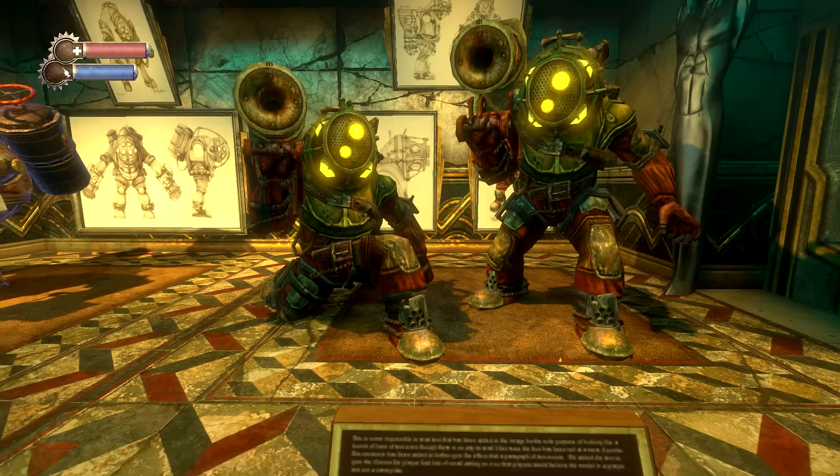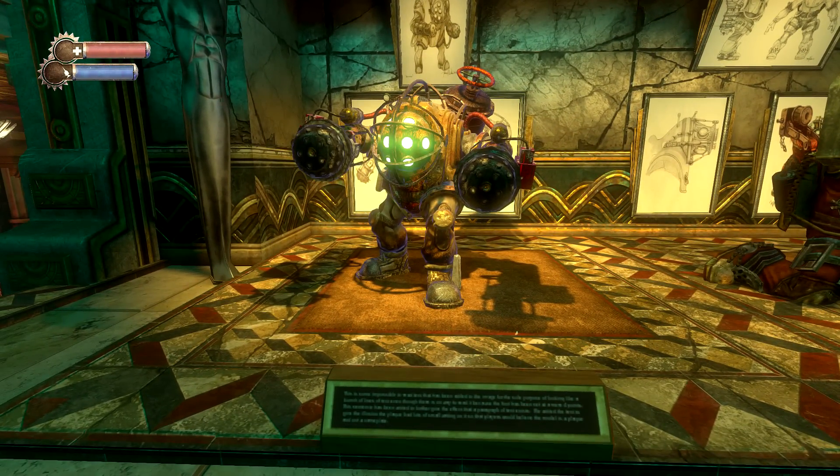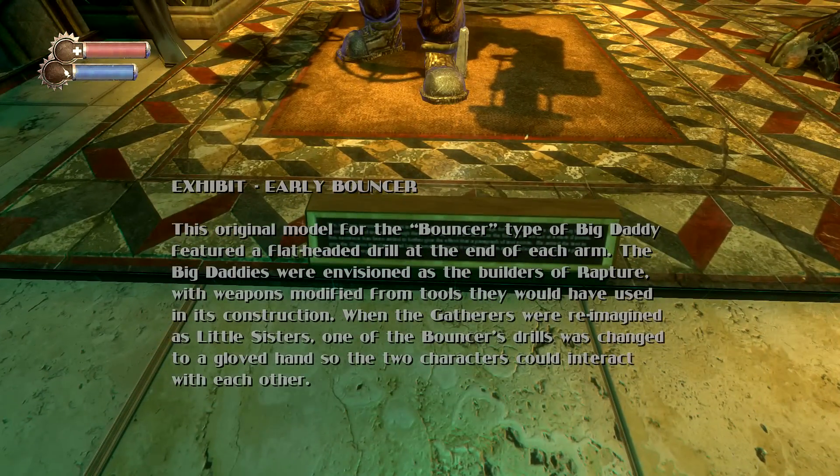Next, we have another Big Daddy — this one looks absolutely terrifying. This was the early model for the Bouncer. The original model featured a flat-headed drill at the end of each arm. The Big Daddies were envisioned as the builders of Rapture, with weapons modified from tools used in its construction. When the gatherers were reimagined as Little Sisters, one of the Bouncer's drills was changed to a gloved hand so the two characters could interact with each other.